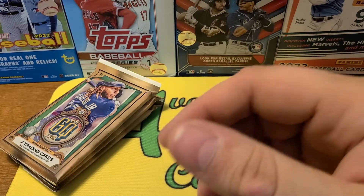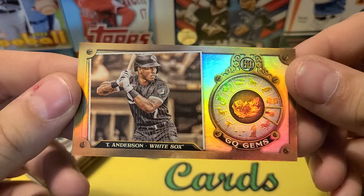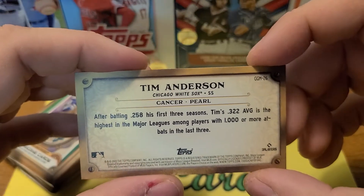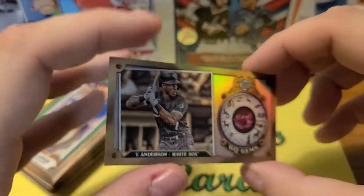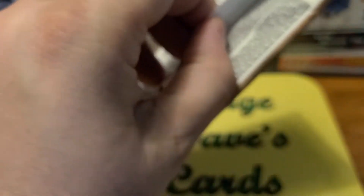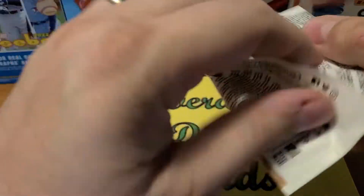So this was our insert — one of the cooler inserts, got a little bit of a shine to it. Tim Anderson of the White Sox, the GQ Gems. Cool card there. I think these also have a Field of Dreams insert set from the Yankees-White Sox game, which is pretty cool.